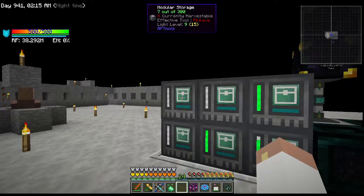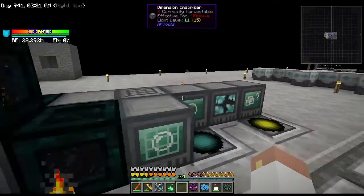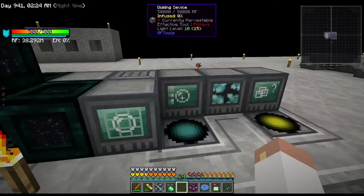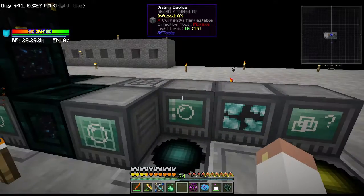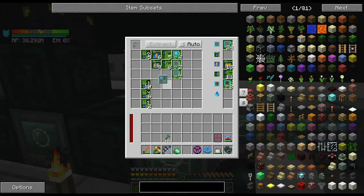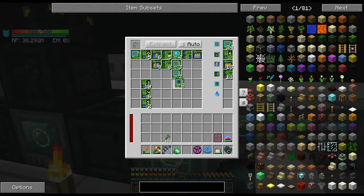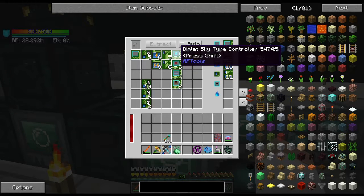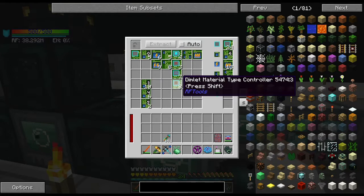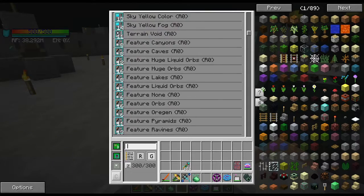I'm gonna take that out. This one is instant health — don't really need that one either. But we're gonna break this guy down because we are gonna... no, that's a scrambler — where is the dimlet workbench? There we go. We're gonna go ahead and break this bad boy down and make ourselves a level six controller, but we don't want material type this time, we want mob type. I don't have any mob types, I should probably break down a mob.